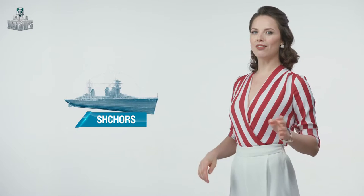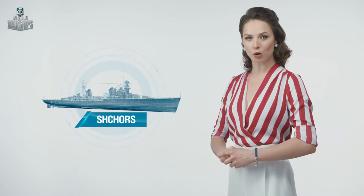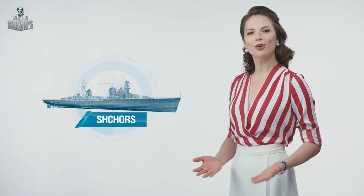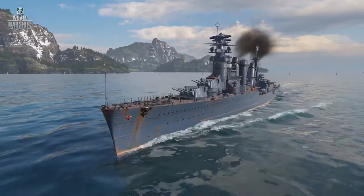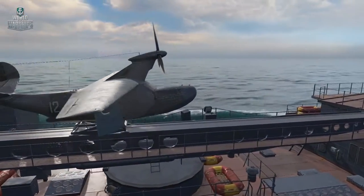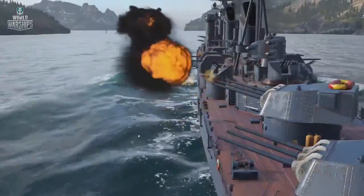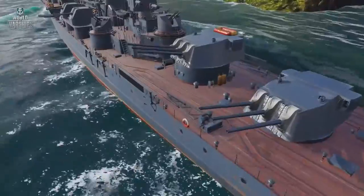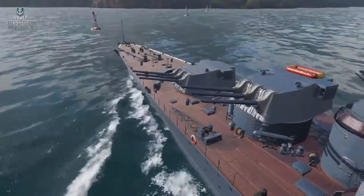At Tier 7 comes Project 28, Shchors. Like her predecessor, this cruiser was never launched and can only be seen in our game. Derived from Project 26 Kirov, Shchors was equipped with a second aft turret and could carry as many as 12 6-inch guns, but had weaker armor than her predecessor.